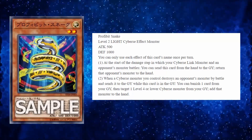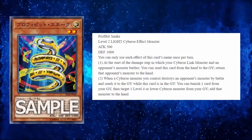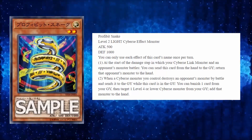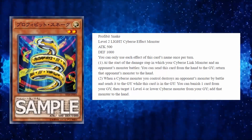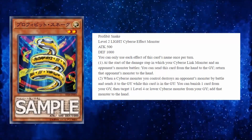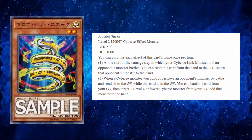The second effect says: when a Cyberse monster you control destroys an opponent's monster by battle and sends it to the graveyard while this card is in the graveyard, you can banish this card from your graveyard — then target one Level 4 or lower Cyberse monster from your graveyard, that is all the cost — and add that monster to your hand.